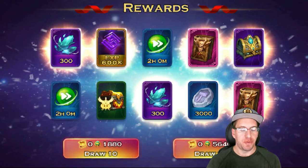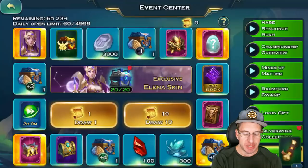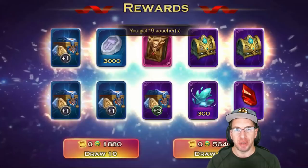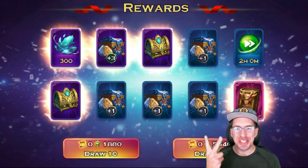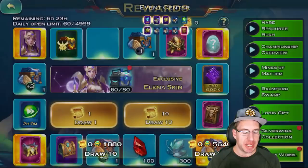We got 600 Astral Stones and 4 Hours of Rush. Next batch: 3 Plus 1 Rune Stones, a Plus 3 Rune Stone, and 300 more Astral Stones. Come on, skin! The last two Lucky Wheels I had to go all the way to 500. Fingers crossed for this one. Another Plus 3 Rune Stone, 4 Plus 1 Rune Stones, 300 Astral Stones, and some other decent stuff.